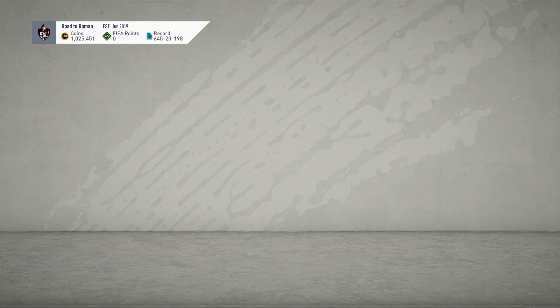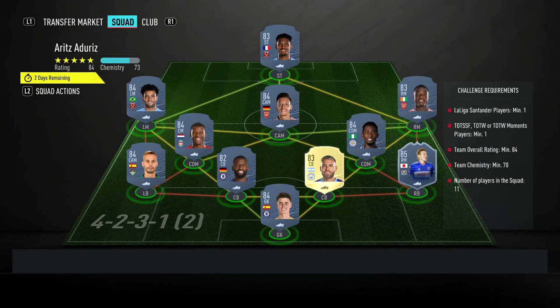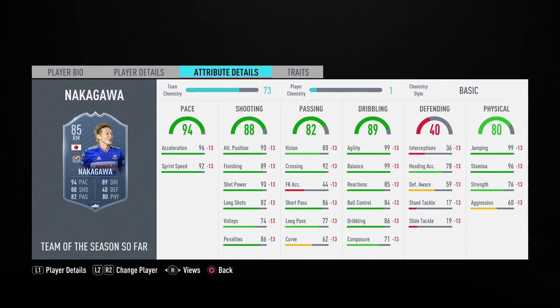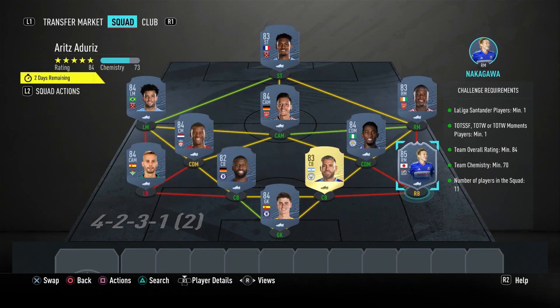So the solution for you guys is as follows. Another thing making this more expensive is it needs a Team of the Season, Team of the Week, or Moments card — plus we've got an 85 in there: Nakagawa. Any 85 from Team of the Season, Team of the Week, or Moments would do. If you've got one untradeable, stick them in because it's going to bring the price down a fair chunk — Nakagawa alone is like 15k.